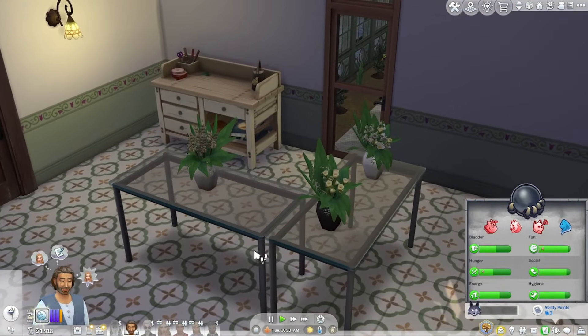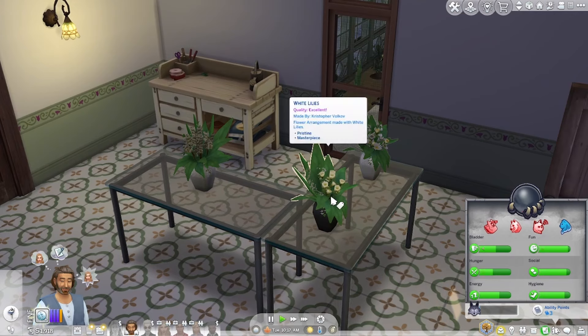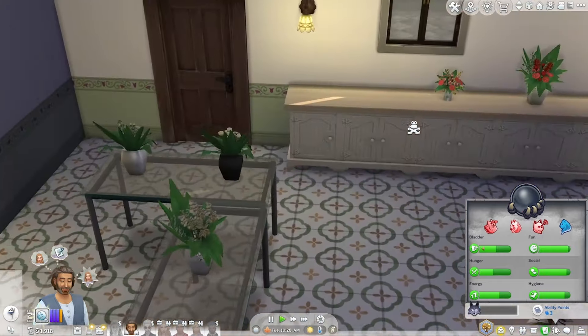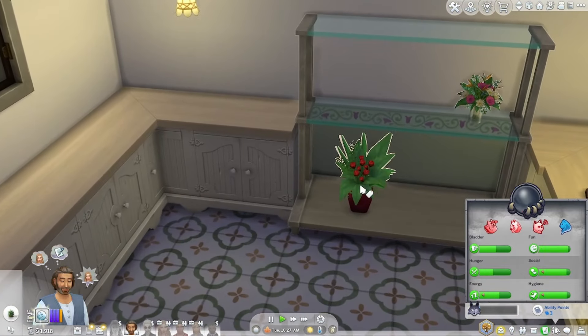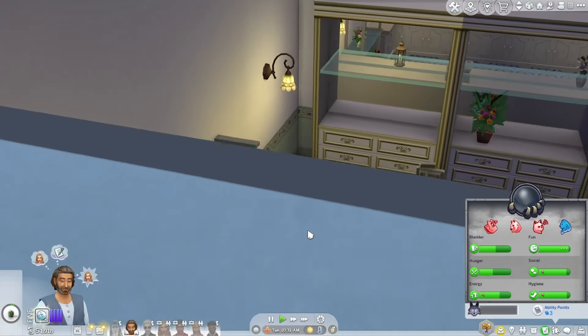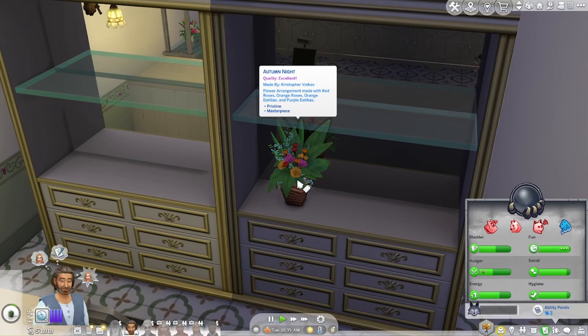This table has funerary arrangements on it — I've got the funerary alabaster, white lilies, and white orchids. Over here I've got more of a love or wedding theme: one of the wedding bouquets and a bouquet of roses with a romantic rouge. Down here I've got twelve dozen roses and another floral bouquet — that's more romantic-themed. And over here I was going to have seasonal stuff, so because it's fall I've got the autumn night. You could have springtime flowers in spring, winter bouquets in winter, that kind of thing.